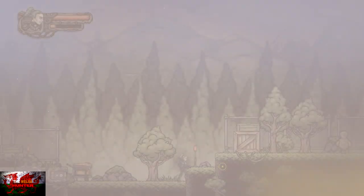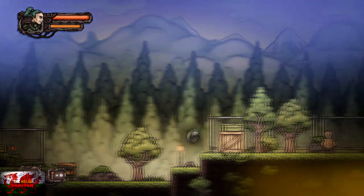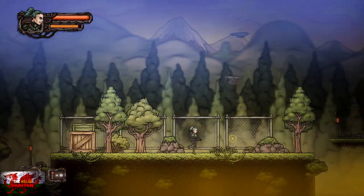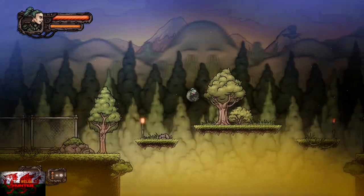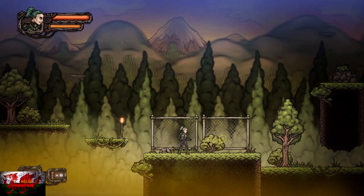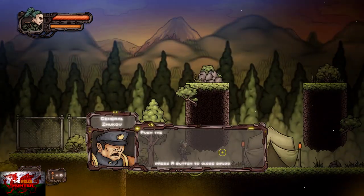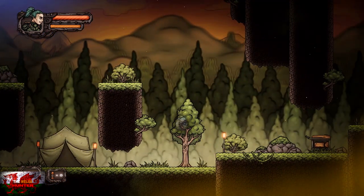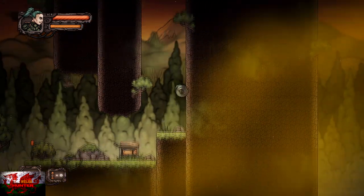You start off with a little cutscene and we're going to be playing through a tutorial. The buttons are: right bumper to jump, or press the right bumper twice in quick succession for a double jump; left bumper to shoot; right trigger to throw bombs; and left trigger to slide under things, though we're not going to be doing that much.